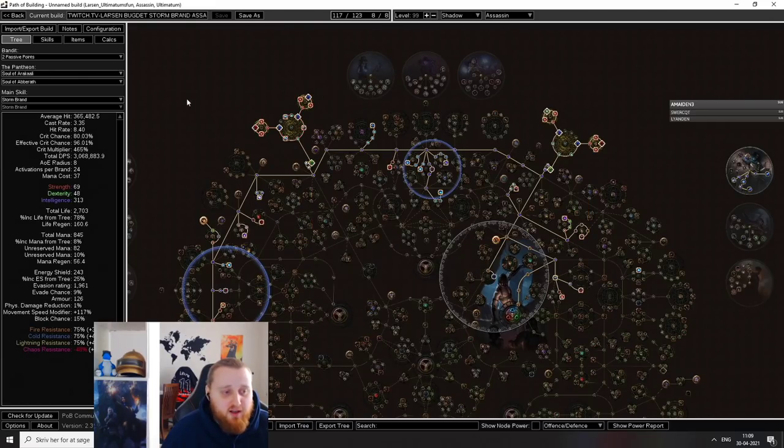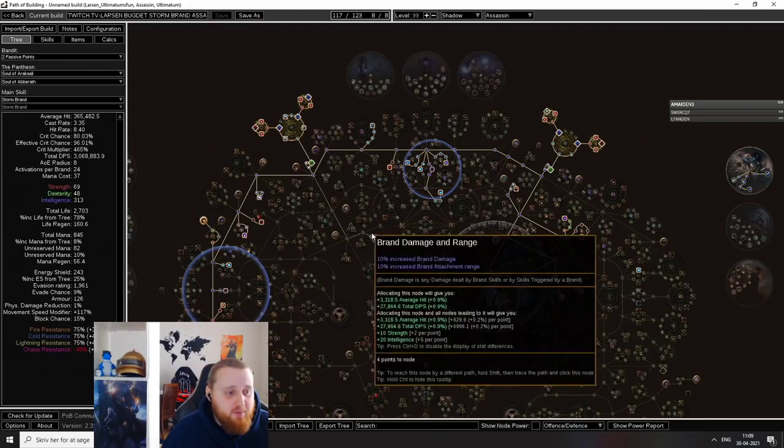The cluster jewels are a must-have. And when you're leveling, I would recommend not using Swift Brand, because you just don't have enough Brand Duration until you start picking up nodes.